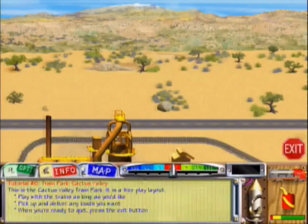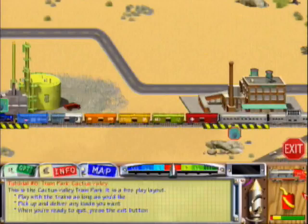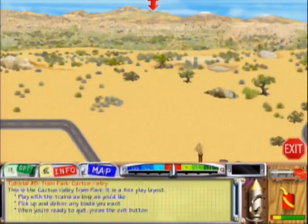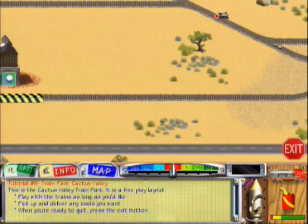The Cactus Valley Train Park wanders around stockyards for a good long peace. Scout around wherever you want and try to stay in the saddle. When you're through, just click exit. This place looks pretty interesting. Cool looking mountains. Everything here looks really amazing.